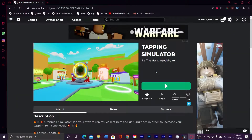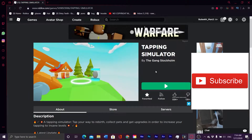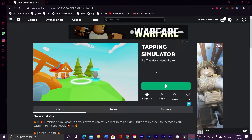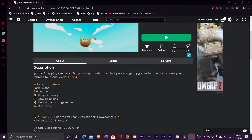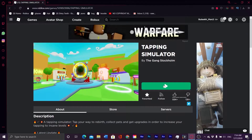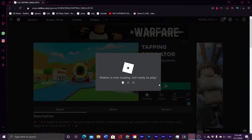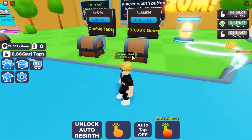Good morning everyone, welcome back to CozyBlocks. If you're new to the channel, make sure to subscribe — I make Roblox videos every day. Today we're back at Tapping Simulator and they've updated the game: latest update is Farm Island and six new pets. We have a new pet rarity, new balancing, a new radial settings menu, and a bunch of bug fixes. Let's check out the new update.